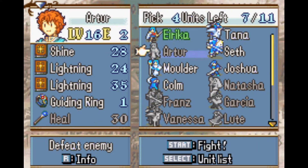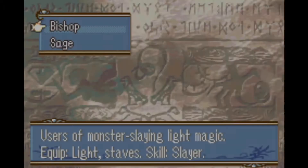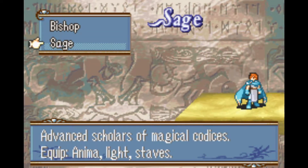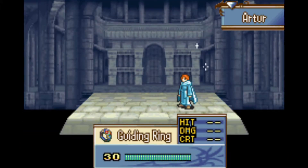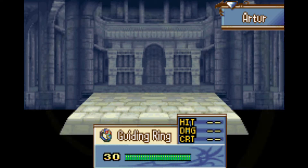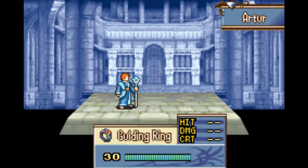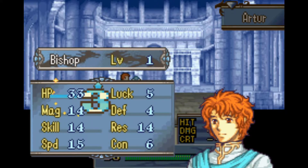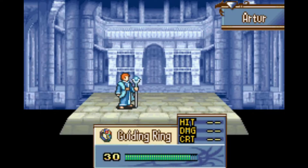We do have a guiding room for Artur. We're going to promote him right away, and earlier I mentioned Bishop was the better choice. It's going to be very useful in this chapter — you'll see why in a moment. No luck on a stat boost, but that's okay. We did just give him the guidance icon and he can now use staves.